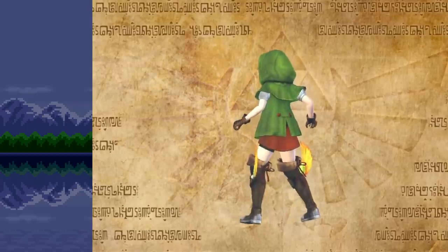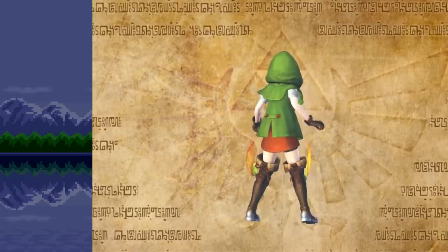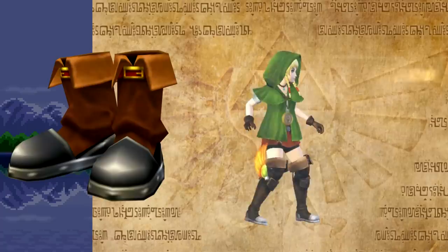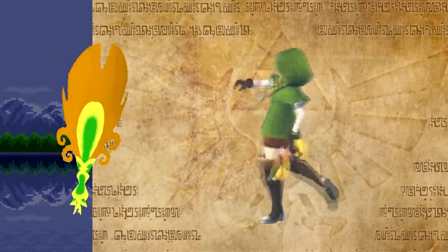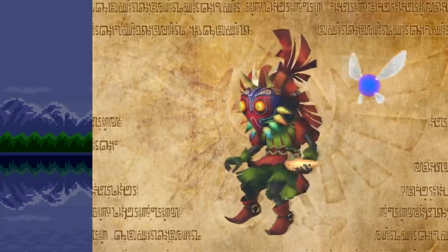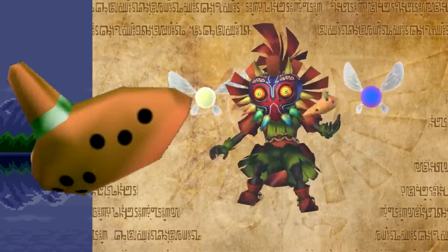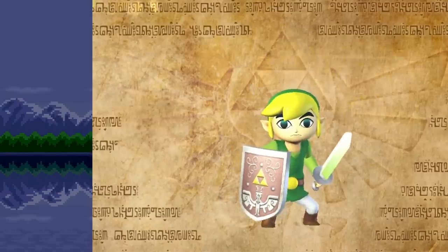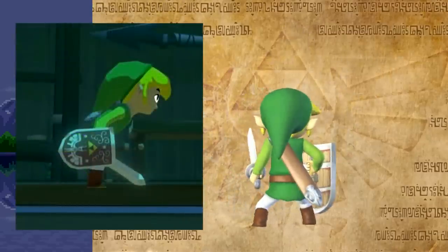Linkle's level 1 Simple Crossbows are another Hyrule Warriors original design. However, Linkle's level 1 Winged Boots have a variety of sources: the general shape of the boots and the metal parts at the bottom come directly from the Ocarina of Time Iron Boots, while the feather at the top is the Golden Feather item from Wind Waker. Skull Kid's level 1 Fairy Ocarina is the exact same ocarina that the character Saria gives Link in Ocarina of Time.